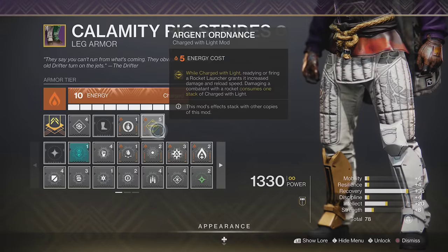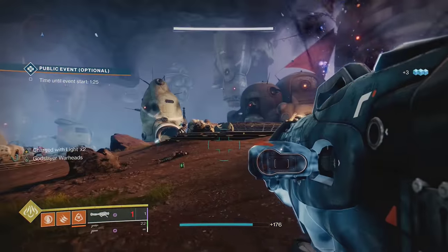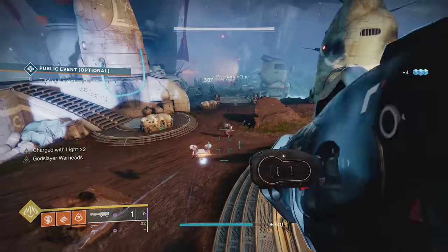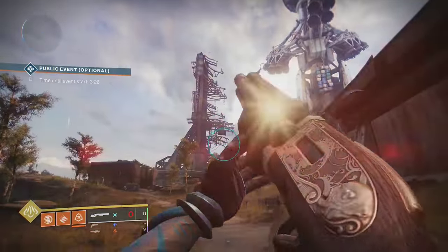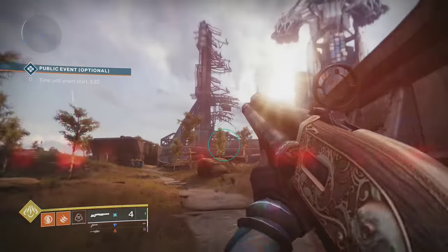This is also great with Argent Ordnance. Three of these will give you a 35% damage bonus using Charged with Light stacks, and you'll be able to fire multiple rockets before the buff is consumed — you can get that buff for almost every rocket. If you don't feel like using Truth, you can also replace it with 4th Horseman to empty all its rounds in the blink of an eye.